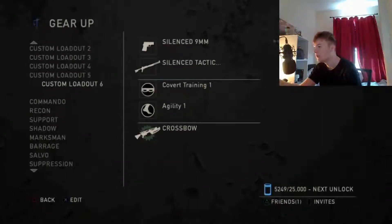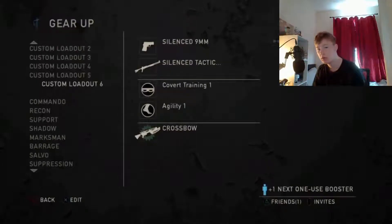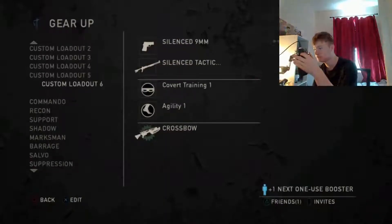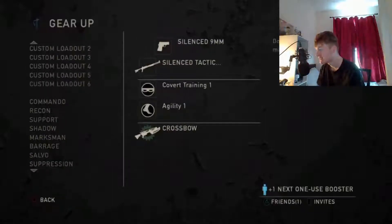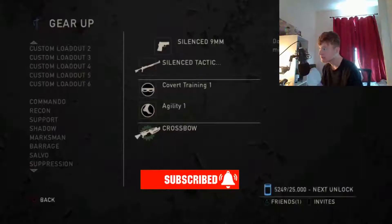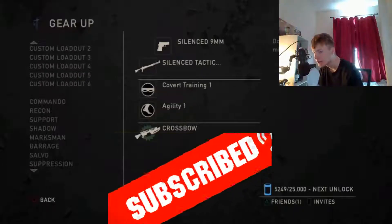What is up guys, it is your boy Yefcoz here and today I am bringing you the ultimate stealth class setup. In this setup we have the silenced Line 9 millimeter pistol so that we have a faster fire rate. It's a good pistol, it does decent damage — you need like three headshots to down though, so it's worth upgrading it.